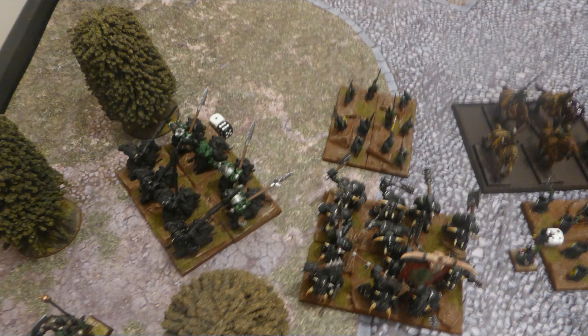Goblin Turn 4 left flank: the Gore Riders charge back into the Knights of Redemption, along with the sharp sticks and the Moraxes who found room for the charge. Between them they absolutely annihilate the knights, and all three reform. The Crudger, when the Forsaken Knights flew over the top, pivoted as an individual to get line of sight and charges into the flank of the Forsaken Knights - not a true flank charge since he's an individual, but he still gets the charging bonus. The other sharp sticks go back into the Initiate Knights for another two wounds.